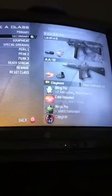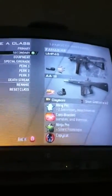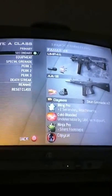Alright, so this is what you should have for a stealth class. For your primary gun you should always have the UMP45 Silenced and Rapid Fire if you want the gun to shoot really fast.